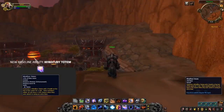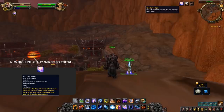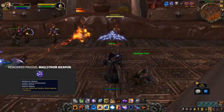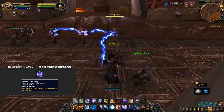My highlight has to be the return of Windfury — not only as a weapon enchant but also as a totem, so you're going to be every melee's best friend. Maelstrom Weapon has now also changed, stacking up to 10 times on melee attacks. It enables your next casting ability to have its cast time reduced by 20% for each stack, as well as a damage or healing increase by 20%. This is a playstyle we've all seen before, with Enhancement able to do high burst damage coming from either Elemental Blast, Chain Lightning, or Lightning Bolts.